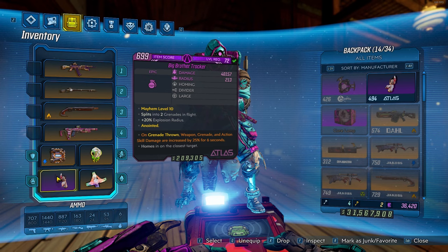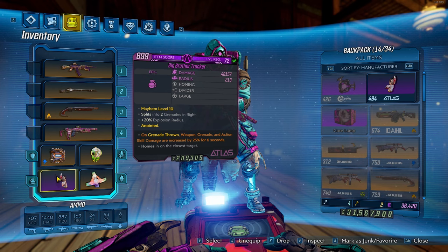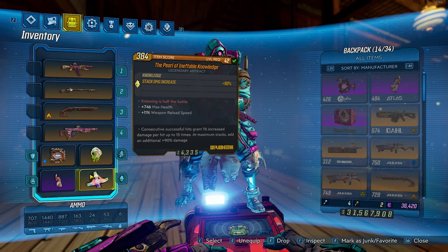Your grenade honestly doesn't matter that much, but I like to rock any grenade with the 25% damage on grenade thrown anoint. And finally, you'll want the Pearl of Ineffable Knowledge — this gives you 90% more stack damage, so it's absolutely necessary for the build.